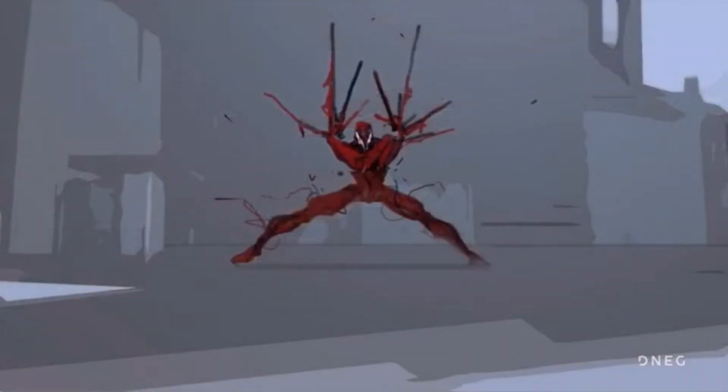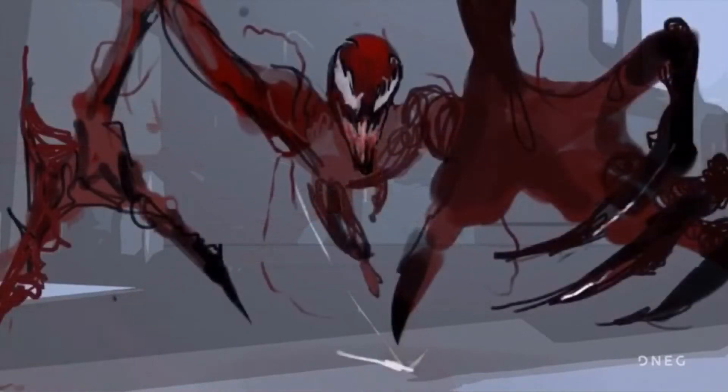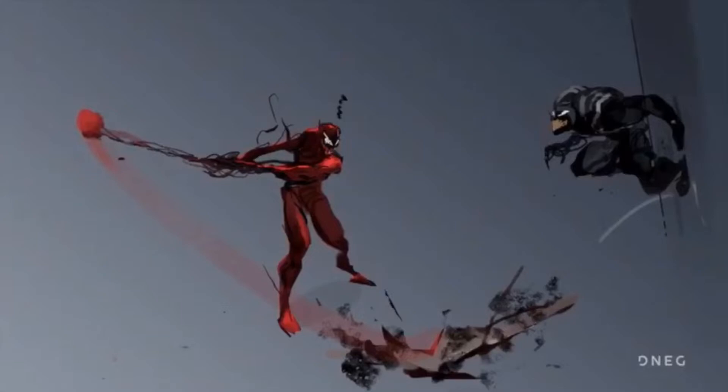None of this actually happened in the first Venom movie and these characters didn't appear, but looking at all this concept art specifically for Carnage gives us an idea of what Carnage will look like in Venom: Let There Be Carnage. You've got some classic Carnage moves — giant symbiote axe hands, giant claws, shooting out spikes — he just looks super cool.